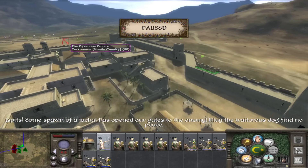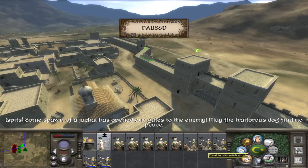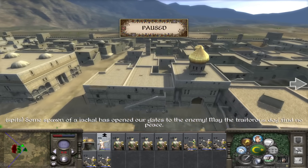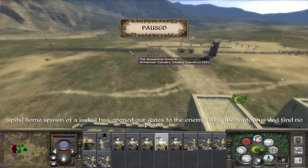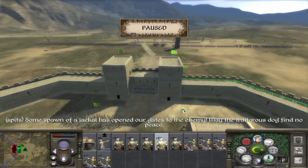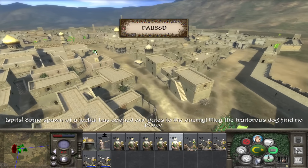Starting with this archer unit — all of these cav are going to move around the side here. If you could stand there, maybe you can shoot behind them as they come in. I really want to get these spears into the town square, but if we just run, it's not going to work. These Armenian cavalry — we have no means to hold them back here. Okay, I've got a bit of an idea.